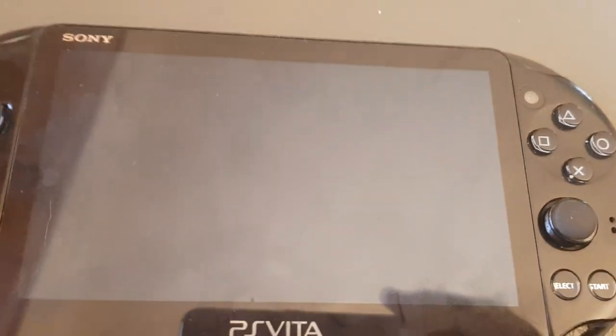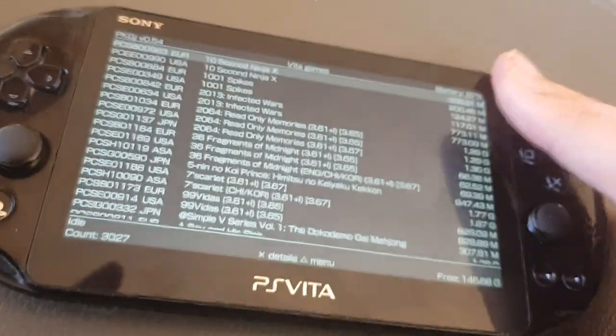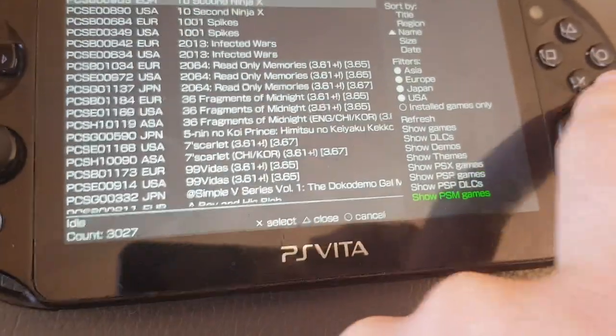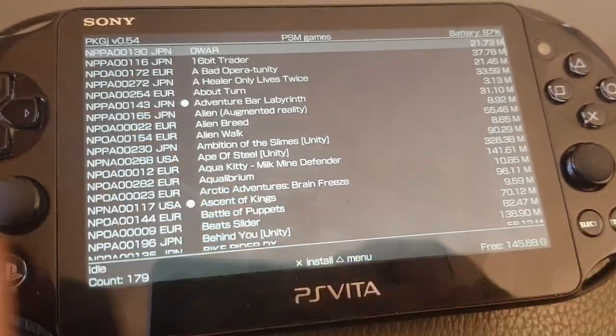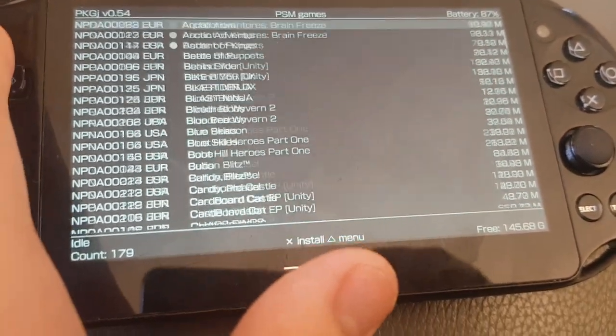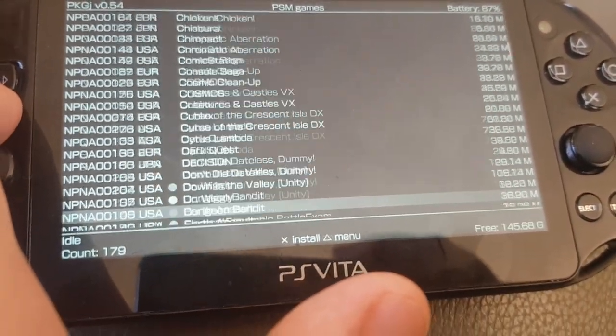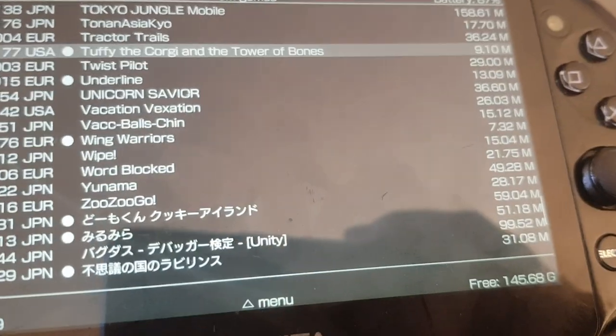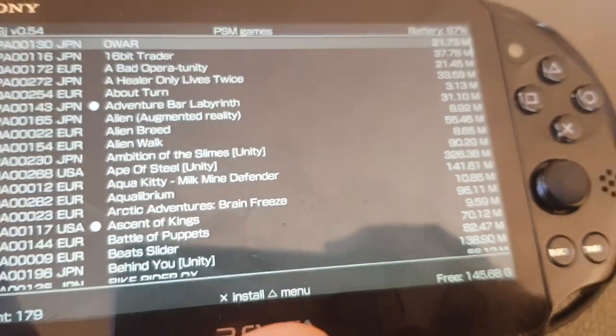PkGJ 0.4 adds amazing new features, such as being able to download your PlayStation mobile games without anything changing in your config. Click on the button and you can download any of the dumped PlayStation mobile games. If you have some working undumped games, please dump them. Let's show you how it works.